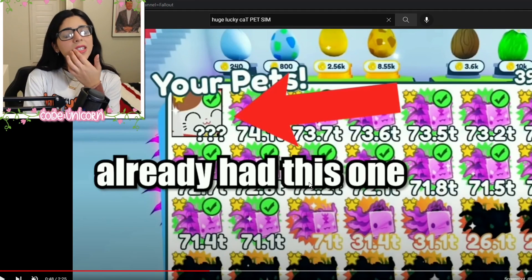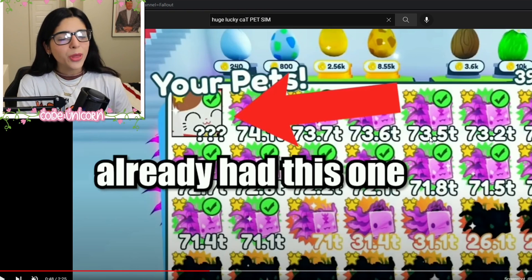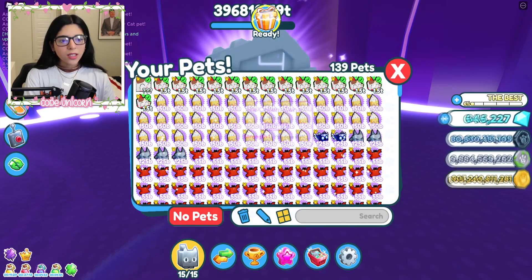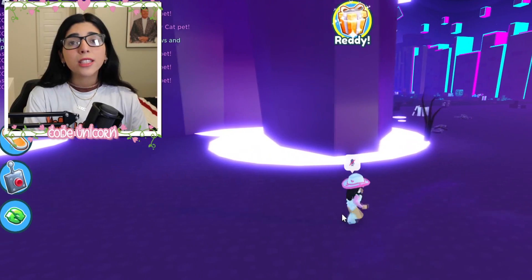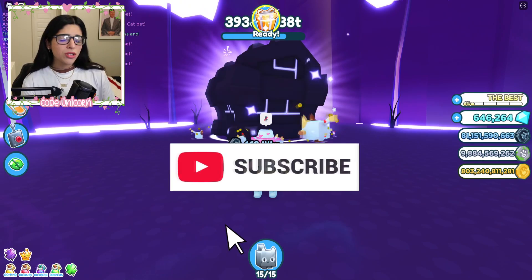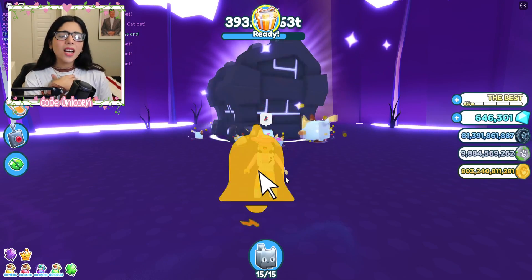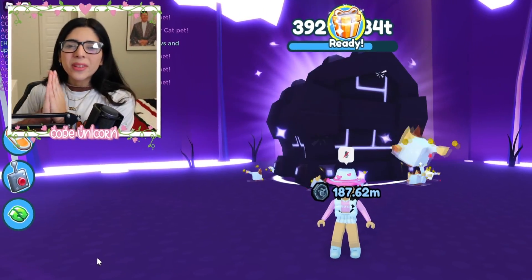Also, looking at this — those lucky cats kind of suck because these other pets do $73 trillion. I need those pets! What are these, and how do I make them? These lucky cats only do $1.5 trillion. No wonder this is taking forever. Exclusive pets suck — that's what I'm learning. But yeah, I hope you guys enjoyed this video of me opening up a huge giant lucky cat. That was kind of expensive, but not as expensive as I thought. I hope you enjoyed it and I'll see you guys later. Bye!